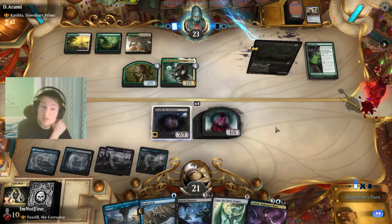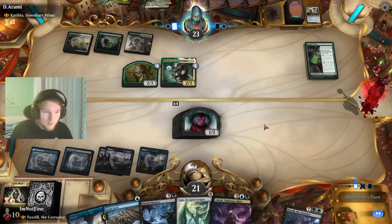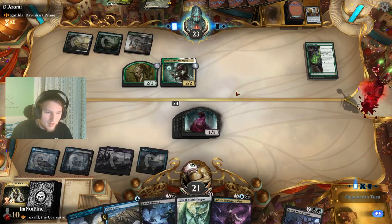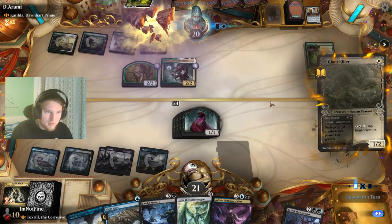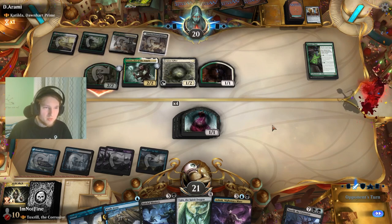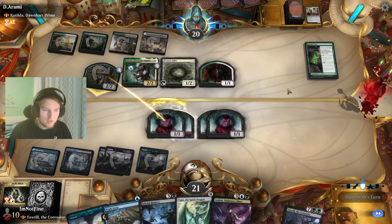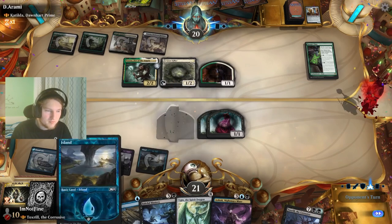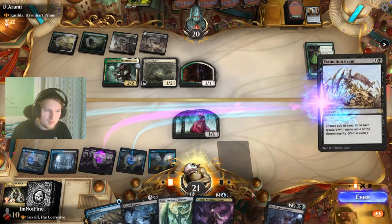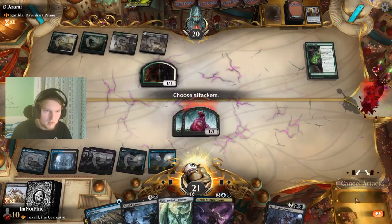The previous matchups have been very control-heavy, but if you go against any go-wide strategy, Toxril is just insane. This is like the strength of the commander. Move my commander to the command zone — if they have another land drop they get another human. I'll just go Mythos of Snapdax — okay, they got one more human. We'll take the double lock here and just deny them all the creatures. Yeah I'm sorry — you know what, I'm not.